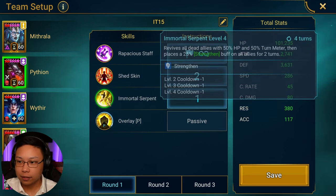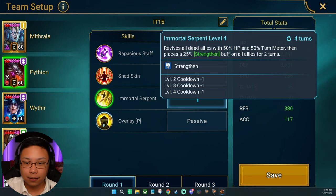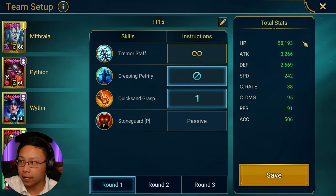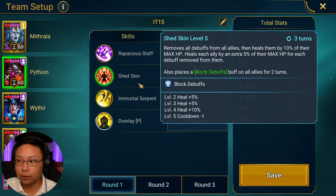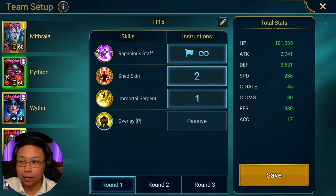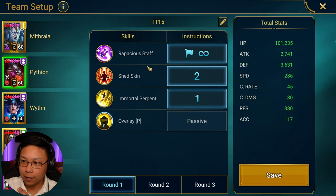Pytheon opens with the A1. You want to prioritize the A3, because in the event that Geomancer dies — and you guys saw him die — you can bring him back. I'm going to put more defense on him later. Second priority is the A2, where he heals for every debuff removed and places block debuffs. That's Pytheon.